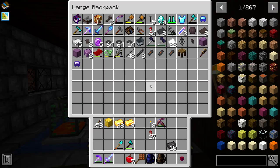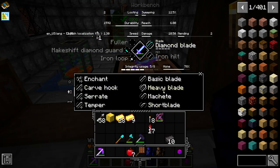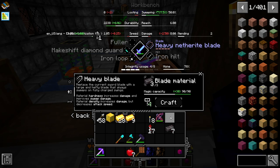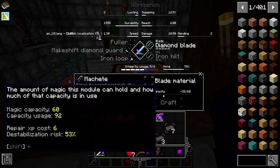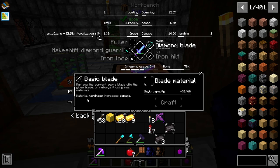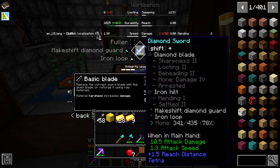Our hammer should be a high enough tier to do this now. Sword — diamond blade. We could do a heavy blade, but damage would be less, probably because we'll be losing sharpness too. What's machete? Machete's like a cutting one — cutting efficiency. I think we'll just go basic blade. Material hardness increases damage. So we're losing 2.5 damage, but that's because we're losing sharpness and our honing of damage four. That explains everything.